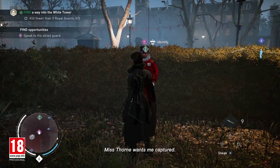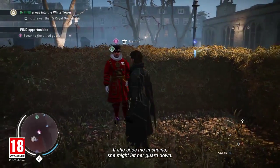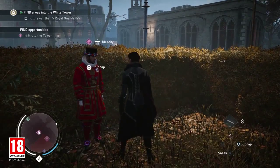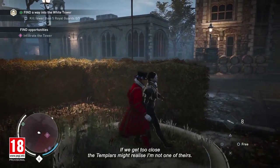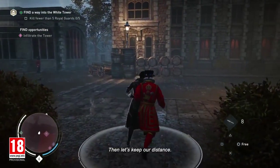The guard informs us: 'That's all for the men out here. Miss Thorn wants me captured — if she sees me in chains, she might let her guard down. Can you make it look convincing?' Evie replies she'll pretend he's her prisoner. He warns: 'If we get too close, those Templars might realize I'm not one of theirs.' So let's keep our distance.